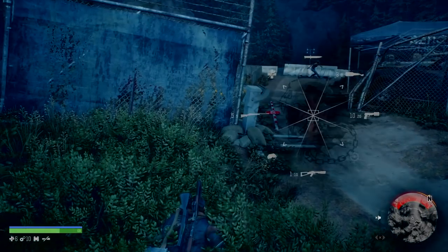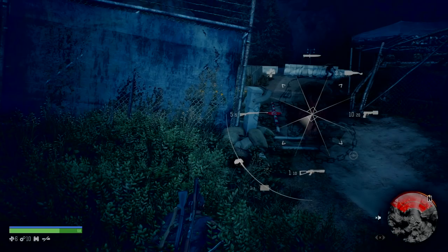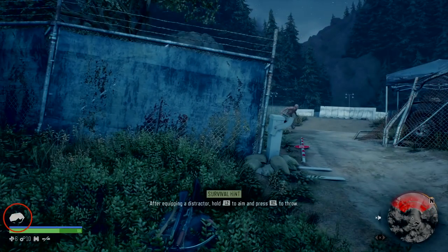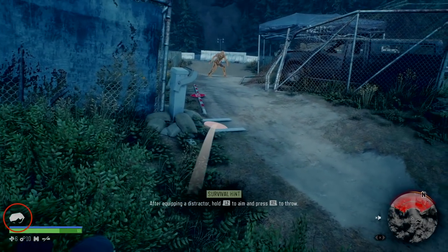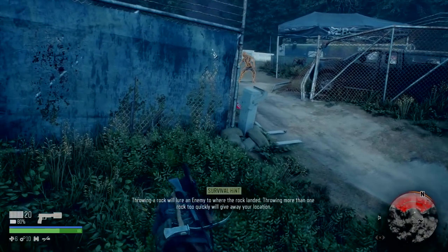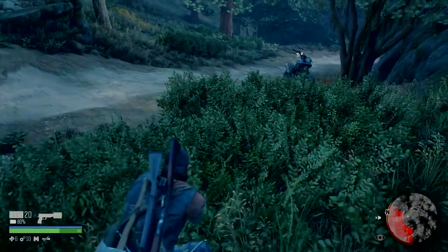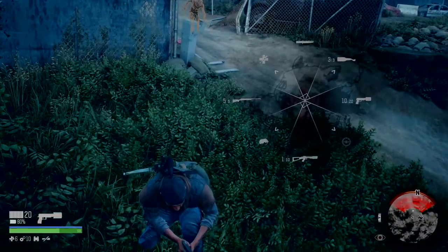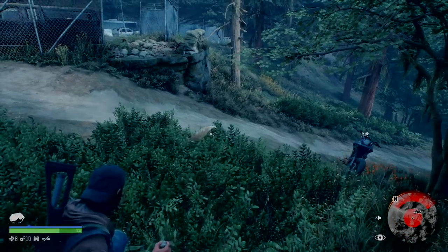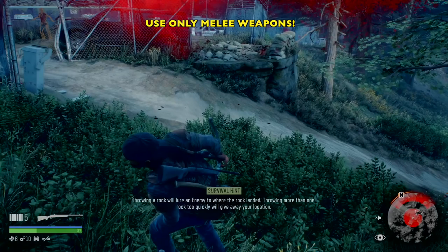I'm not going to stealth the very front part of this. I tried to throw a rock — maybe you'll have success doing it. It does lure the freaker closer, but I should have thrown the rock so that the freaker goes past me. When I squeezed the left trigger to throw it, I actually popped out and that's when he saw me. So lesson learned — don't do that.